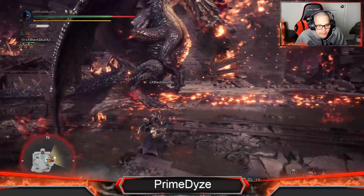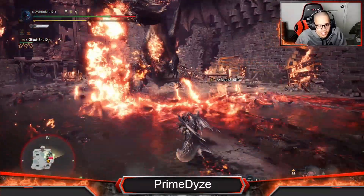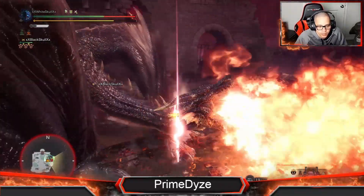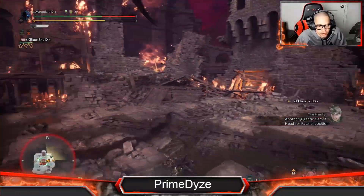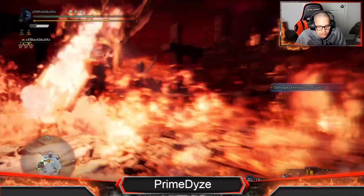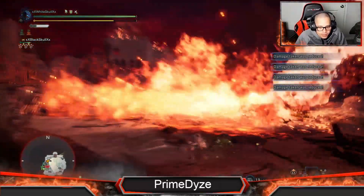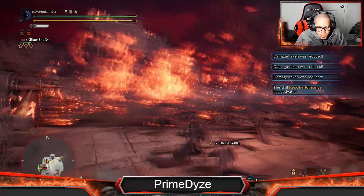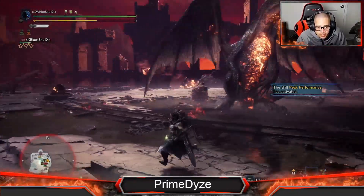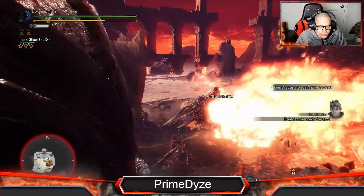Jump on that attack because it can be crazy. One, two, three — bam, 701 again. I try to jump on that one as well. When you break his head the second time, this attack will not kill you — it will give you damage obviously, but it will not kill you. One, two, three — bam!